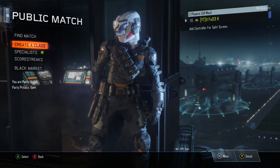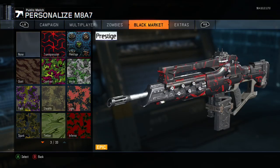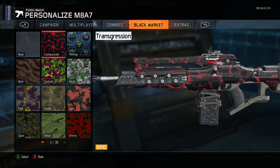Alright hello guys, so we're going to be showing you how to put camos like these on DLC weapons. Today we're going to be showing you how to do that by putting this on the XMC class.